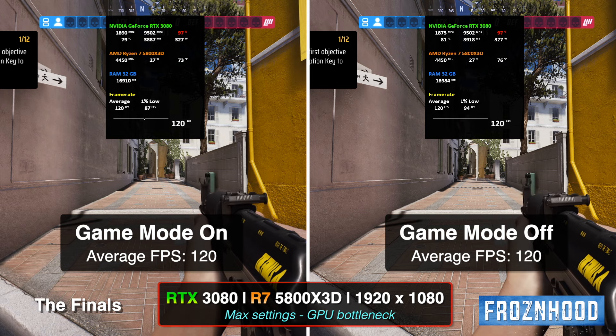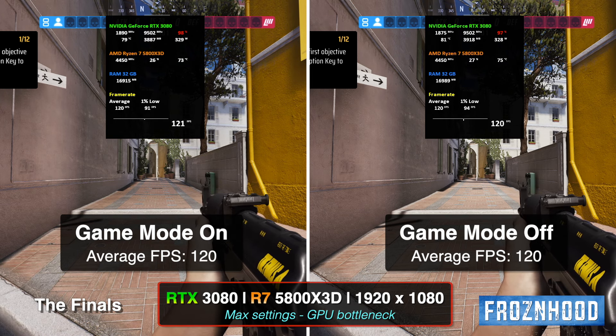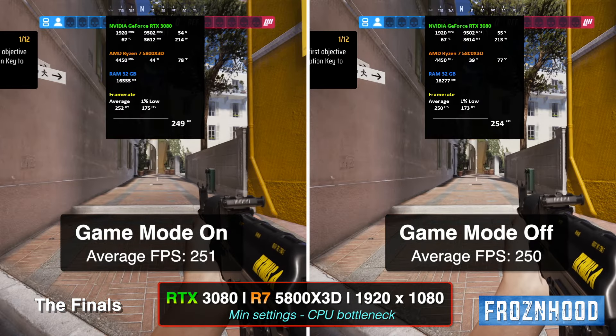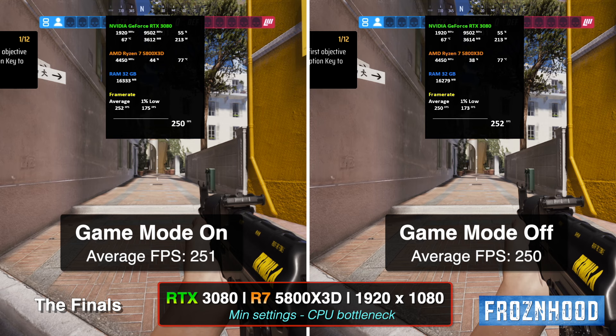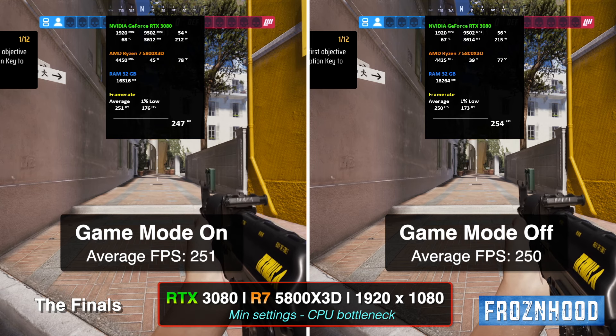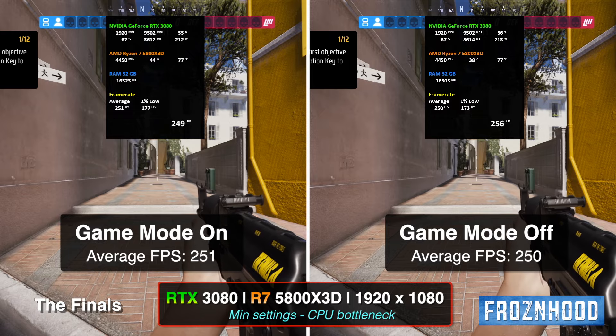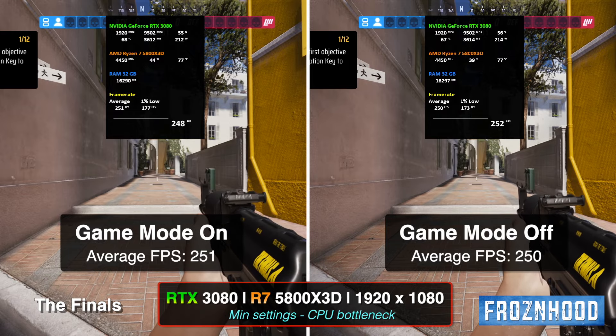No matter if this setting is turned on or off, the FPS stays the same, and the game runs fine either way. In the second test, I'm using the lowest possible settings to achieve a CPU bottleneck. The average FPS is again the same, with a slight difference in 1% lows, which I'm not sure if it is because the game mode is turned off.